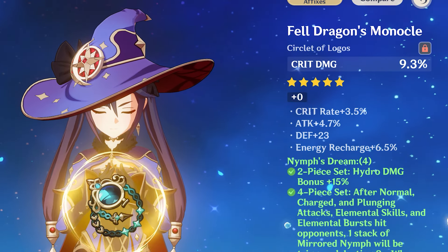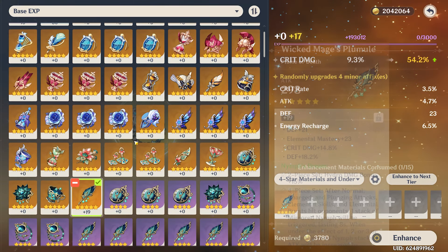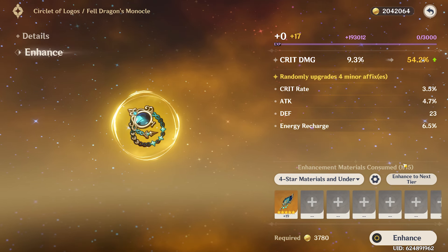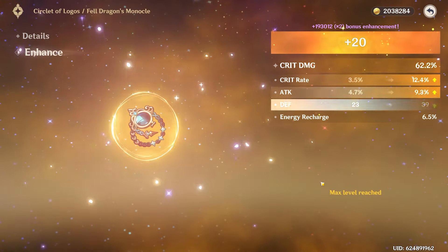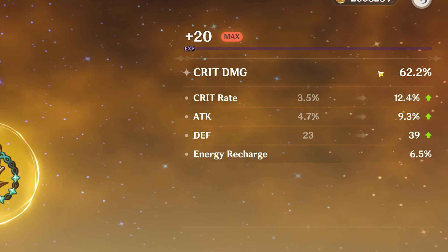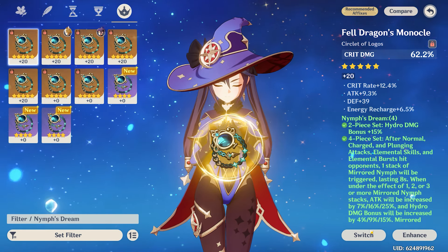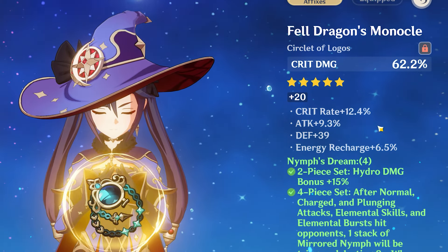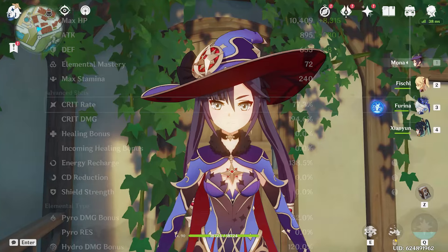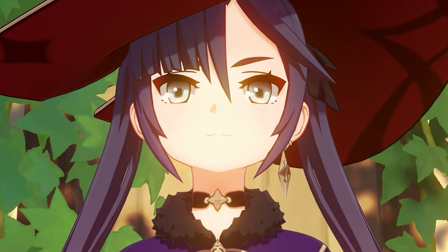We have one last piece — a crit damage hat with crit rate, attack percent, and energy recharge that could potentially be the best hat on the account. Rolling it, avoiding the bad third stat... and it's actually good! Three crit rate, one attack percent, one defense — that is an upgrade and we will take it. One defense sub-stat is a little unfortunate, but overall that's a solid upgrade.